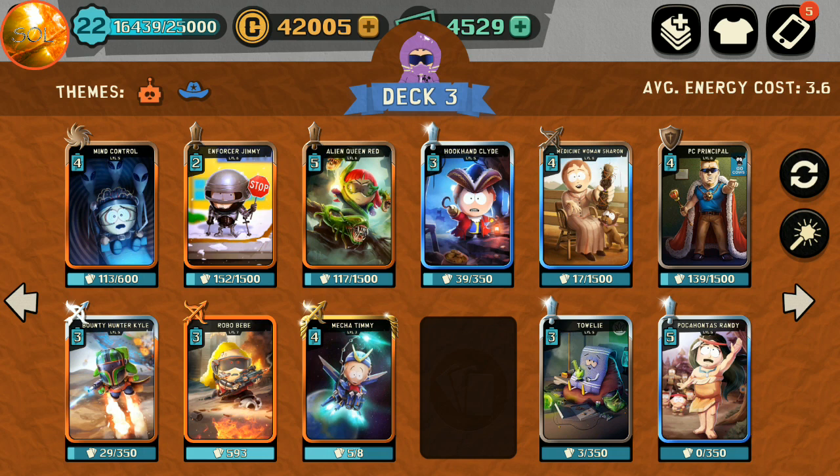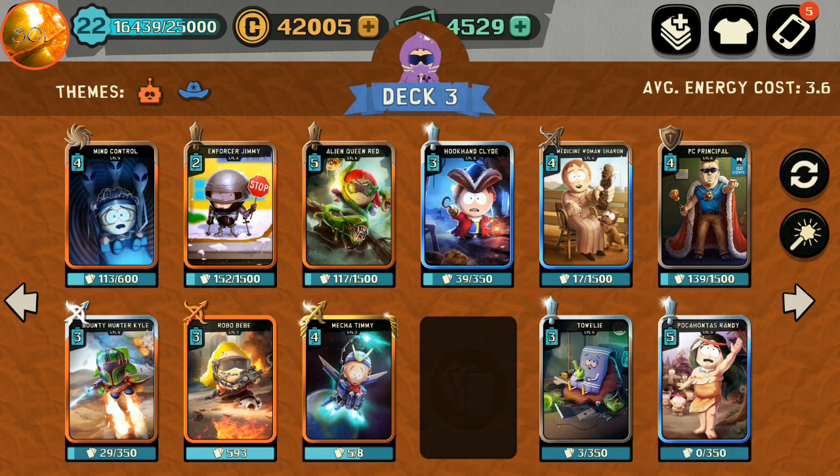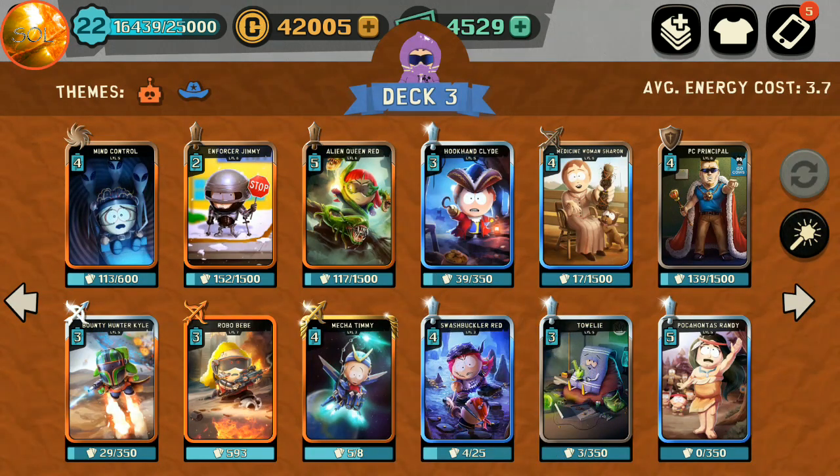I have a bunch of level 5 epics, but the ones I'm using right now are Pocahontas Randy, Tally, and Hook and Clyde. I also have a Program Stan, but I decided to bench him for a little bit to spice up my deck. That empty spot is for the card that made my deck that much better and more fun to use — and that card, believe it or not, is Swashbuckle Red.